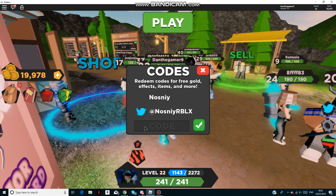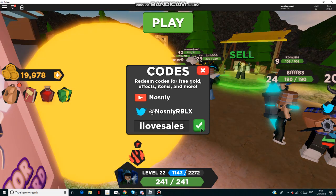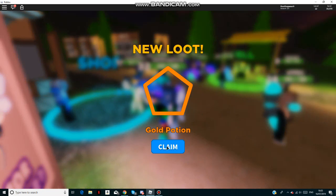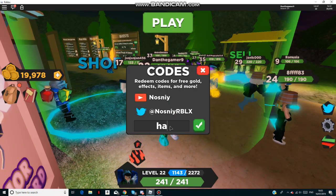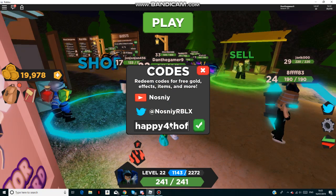The first code is 'I love sales'. That gives you a gold potion.